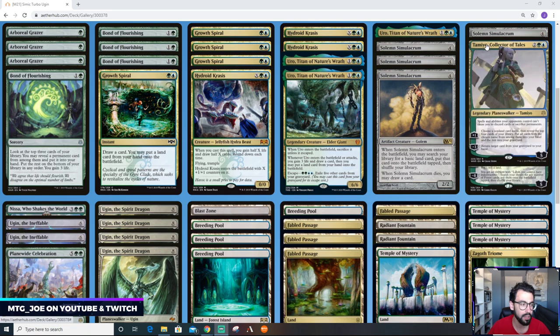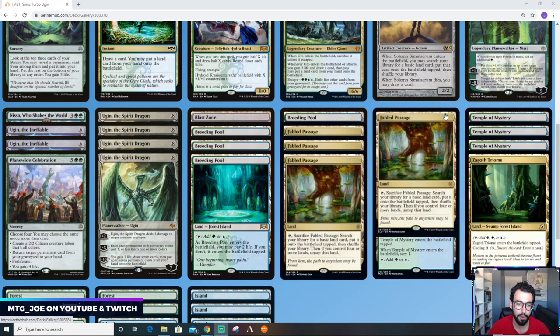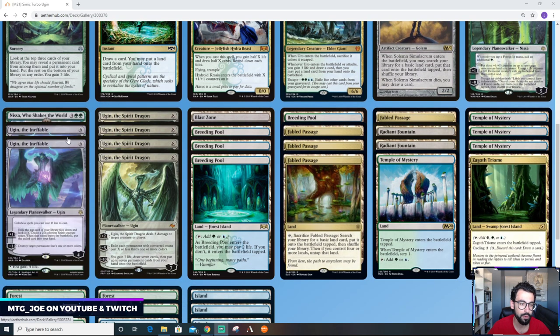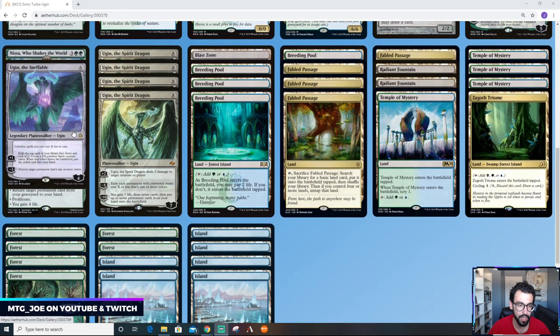We're playing one Tamiyo as a way to dig as well as recur threats if they die. Three Nissas to double up our mana. And then a couple of 6-mana Ugin, which serves as a removal and card advantage piece — and notably it's a cost-reduction spell, so it makes Ugin the Spirit Dragon cost two less, and Solemn Simulacrum also costs two less.